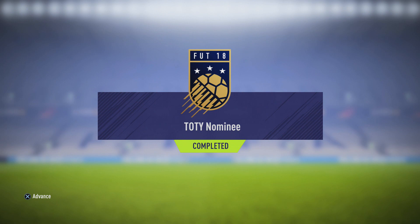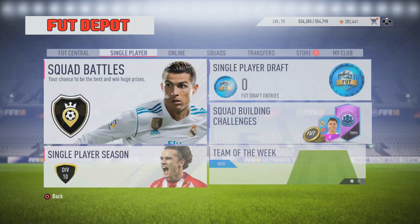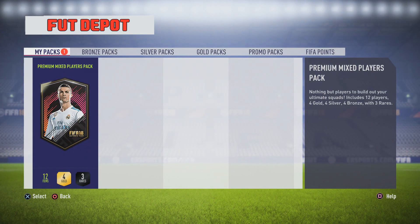Team of the Year nominee completed, and our premium mixed players pack is available to pick up from the store. Let's go to the store and see what we're going to get today. Yesterday we managed to get an 83-rated player for the first time in one of these SBCs. So 12 items, four gold, three reds — I'm not hoping for too much really.